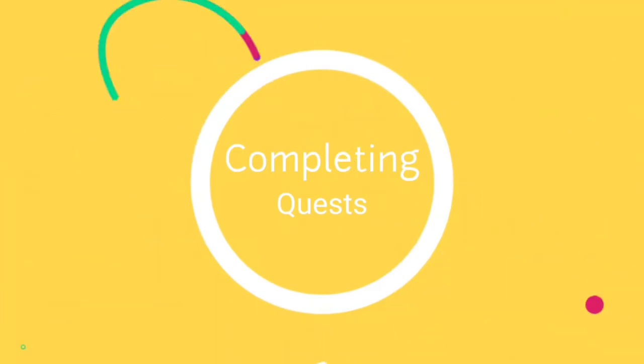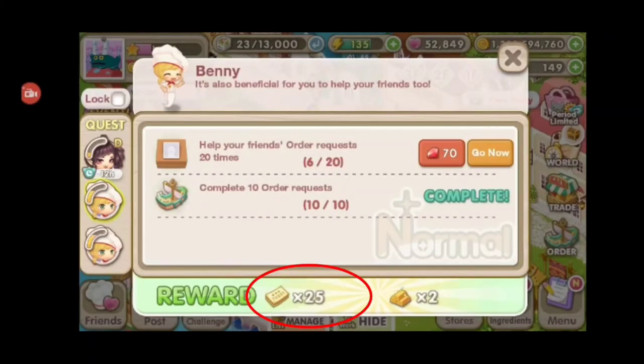Sometimes the game gives you quests that give yellow tickets. So I suggest that you always check the quests that you have there on the side, because maybe there is a yellow ticket reward in one of them.